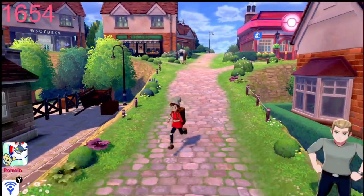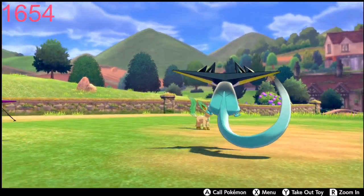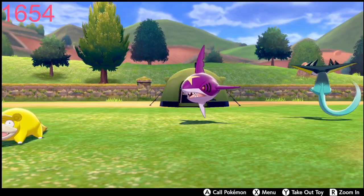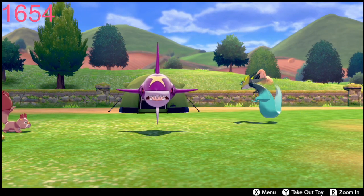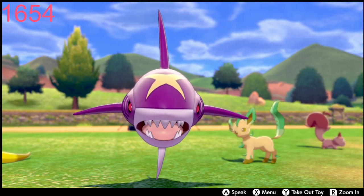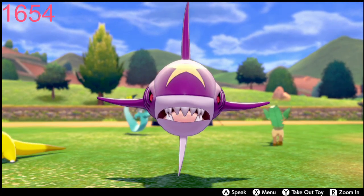Alright, so now that they're all healed up, let's go ahead and check it out in camp to finish off the video. I took out all the shinies that I have so far since I restarted my game — there's Dragapult, Leafeon, Slowpoke, Scovet, Sylveon, and the newest member: Shiny Sharpedo! It looks pretty cool, to be honest. I do like this color for it — the eyes are red, like blood red. Welcome to the team, buddy.